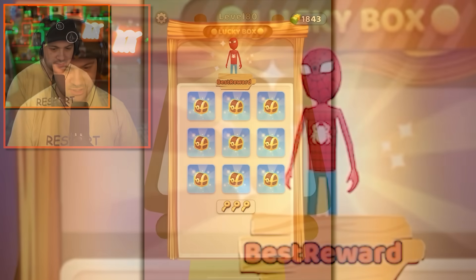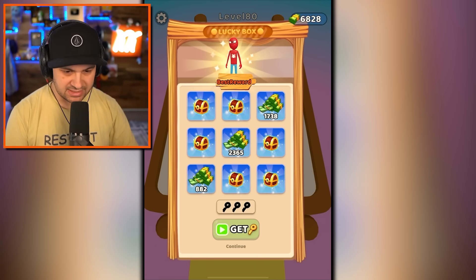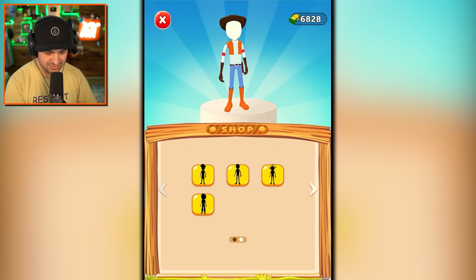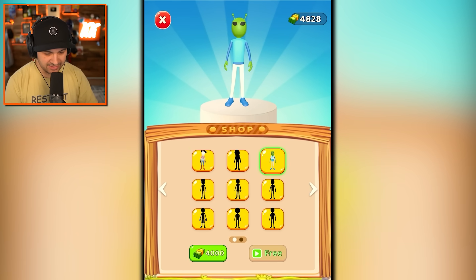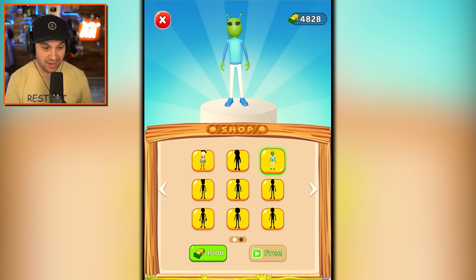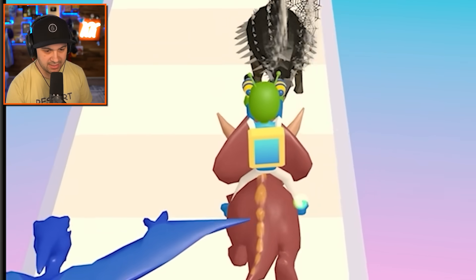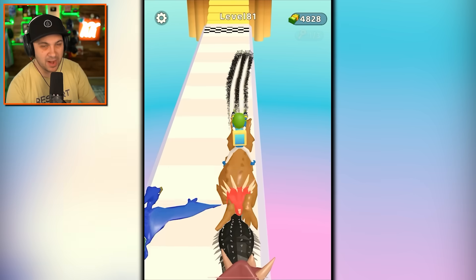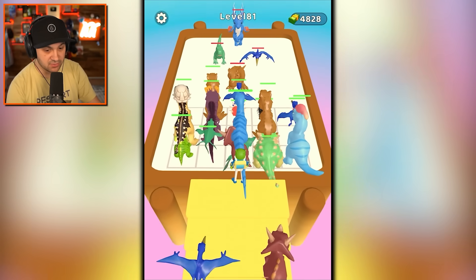I wish for nothing more than to be Spider-Man shooting my web gun — the perfect situation and I didn't get it. Can I just buy the skins? Yeah, I can spend 2,000. Let's buy one and see what we get. I'm an alien, beautiful. It's also getting much more expensive — doubled in price to unlock the next one. I'm an alien researching ancient animals that lived on planet Earth. As a researcher, my scientific opinion is that dinosaurs are red. I just caught a T-Rex and I get to ride him now, which is also very cool.